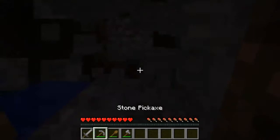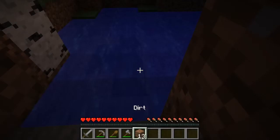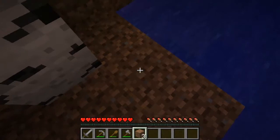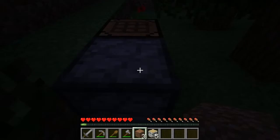Well this is certainly interesting — not exactly an ideal shelter but it will do in a pinch. We are going to modify this ever so slightly to make it easier to get around. I'm just going to chop that tree down. And the light went out on our furnace, which means our charcoal is done and we can make a torch.